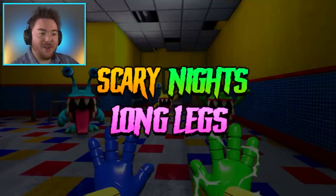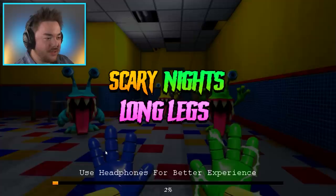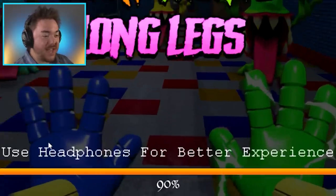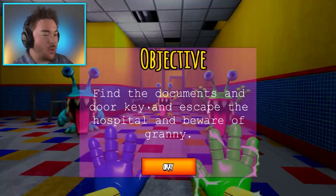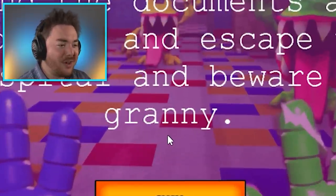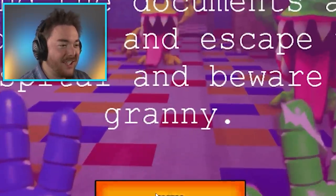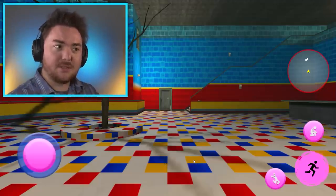The game loaded up. Scary Nights Longlegs. I guess we'll just start with level one. It says use headphones for better experience. So here's the objective: find the documents and door key and escape the hospital, and beware of Granny. What? This is promising.